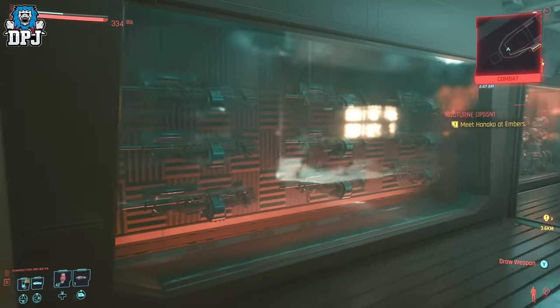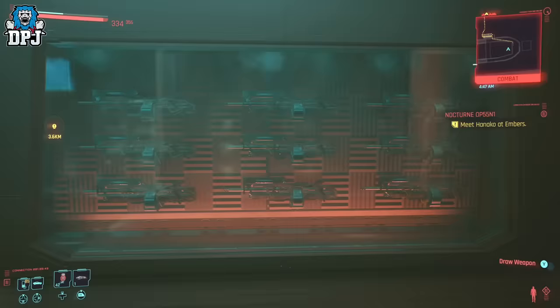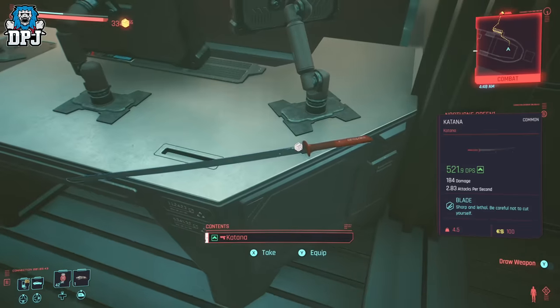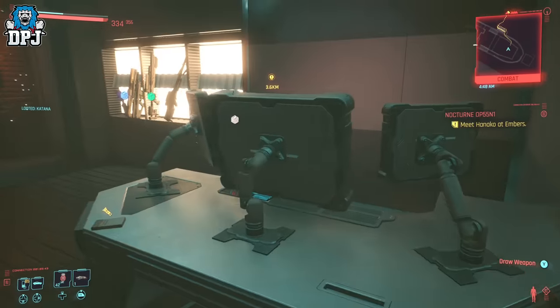So once here you can have a look around and to be honest it's pretty cool seeing Adam Smasher's gear here. But what you also get, which is exclusive to this room alone, is this amazing legendary iconic blueprint.